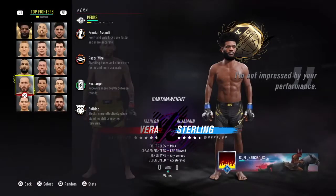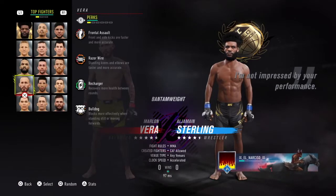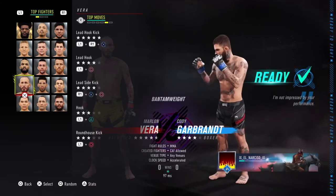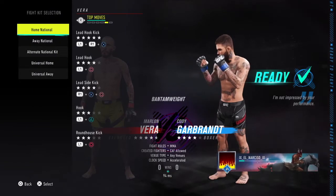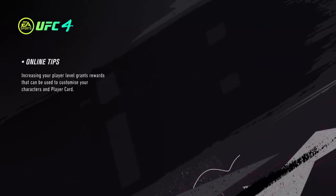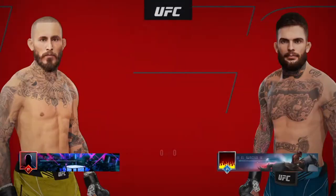Here he is right here - frontal assault, frontal assault, razor wire, recharger, bulldog - really really good stats too. Alright, so we are going up against a Cody Garbrandt, see how this plays out. Cody Garbrandt is usually a pretty aggressive boxer, one of the better picks you can do at 135, but also a pretty bad chin, so we are going to try to exploit that.